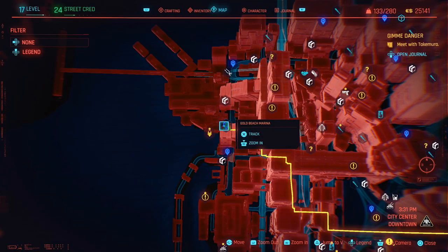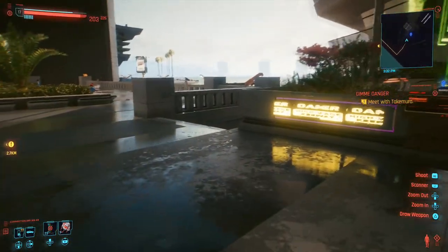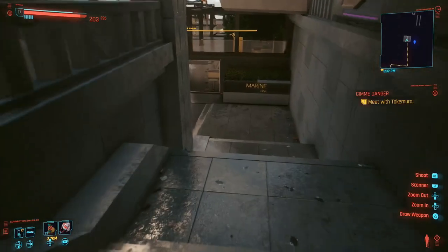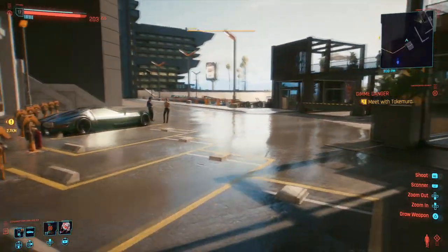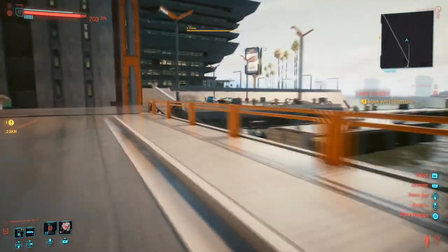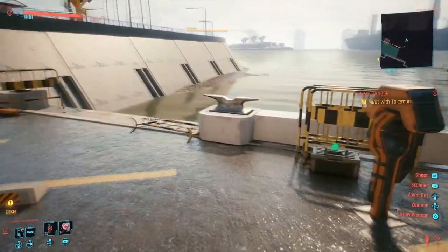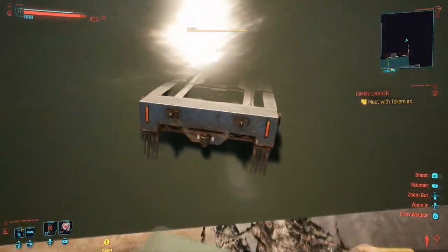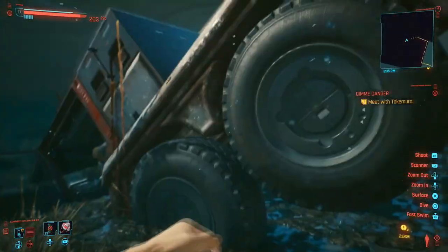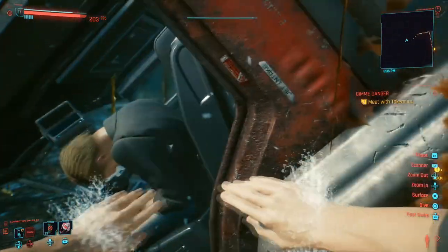Same routine for number eleven — go back to Gold Beach Marine. We've just come back up here, and this time we need to go down the stairs right behind the fast track area and run towards the water. When you get over here, what you're looking for is a truck that's submerged in the water. Jump down and loot the driver. That is hidden gem number eleven.